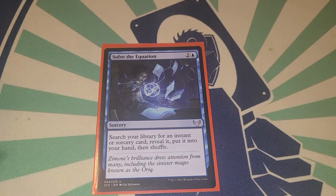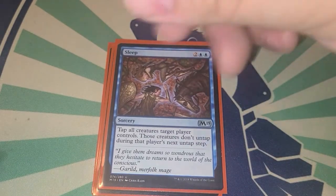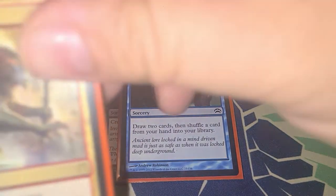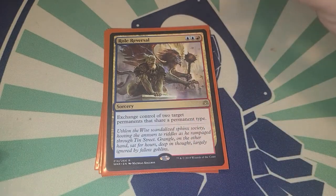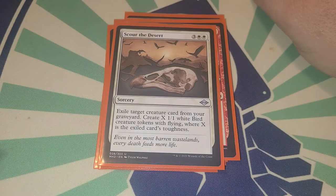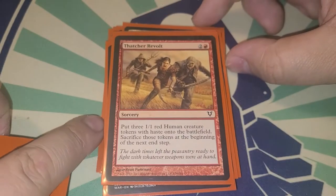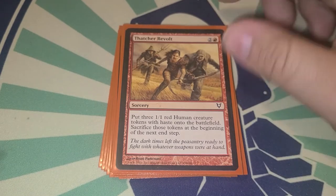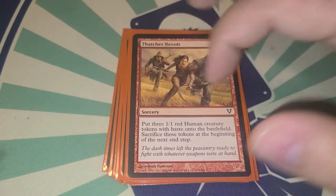Sorceries: Solve the Equation is probably the best sorcery in blue. Mind Spring draws X cards. Sleep taps all creatures and they don't untap during that player's untap step. Hard Evidence makes two tokens. See Beyond draws two cards and shuffles a card from your hand back in. Role Reversal lets us swap a creature with an opponent. Wrangle gains control of a creature with power four or less until end of turn and gives it haste.